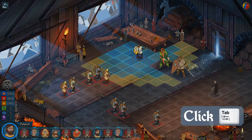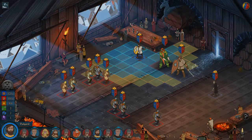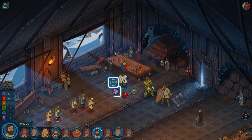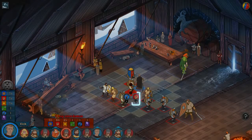You can hit Tab at the beginning of a battle to show how the enemy's stats compare to yours — Armor, Strength, and Willpower are shown. When it's your turn you can move, use an ability, attack, or rest.